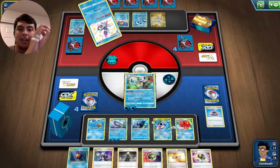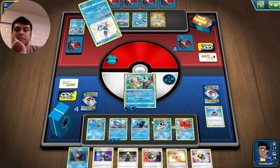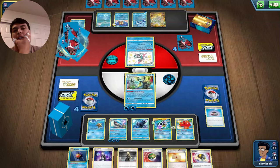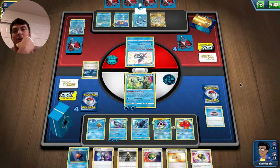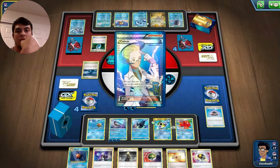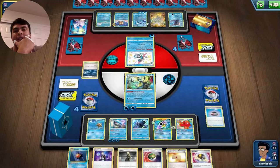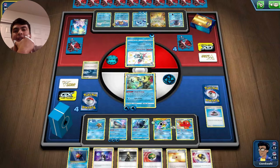They do have the Inteleon. Let's see what they decide to go with off their own Shady Dealings. They go with the Rough Seas. Maybe their Starmie is prized, and that's why they opt for Rough Seas to heal their own Staryu. That Marnie did not help us. So this is maybe less of a sniping deck and more of a Rapid Strike Water deck — and I really dig it. Oh, they find their Starmie? Wow, they're just popping off!